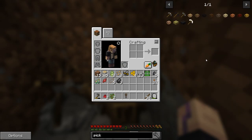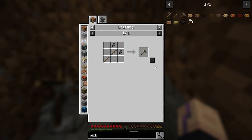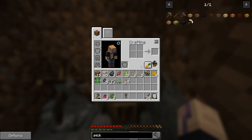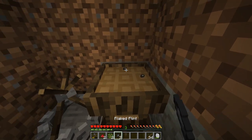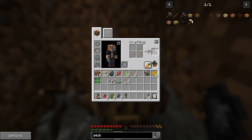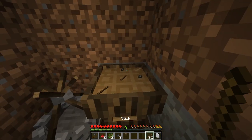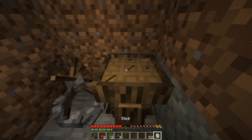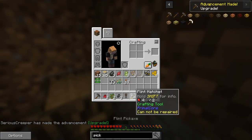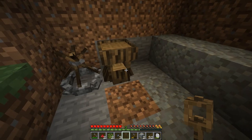Let's make a pickaxe so we can actually mine through here. We don't have stone currently, so we have to make the flint pickaxe again, similar to our flint hatchet - it's flint, twine, and two sticks. Hopefully our crafting table doesn't break. We still had a little bit of fibers left, so let's make a pickaxe. And now I can go dig out this place a little bit more.